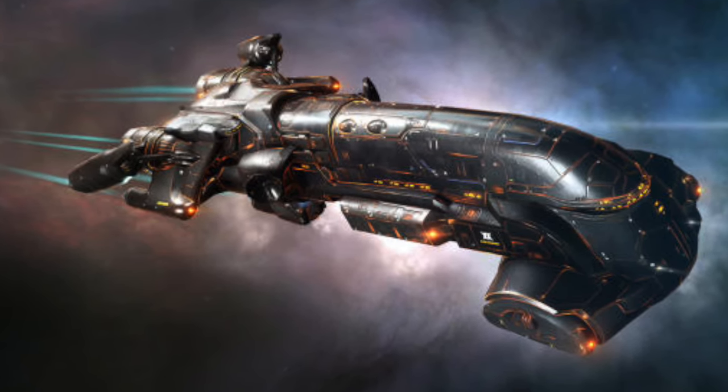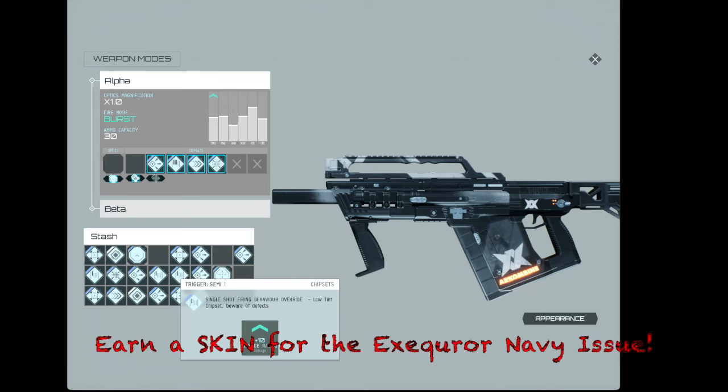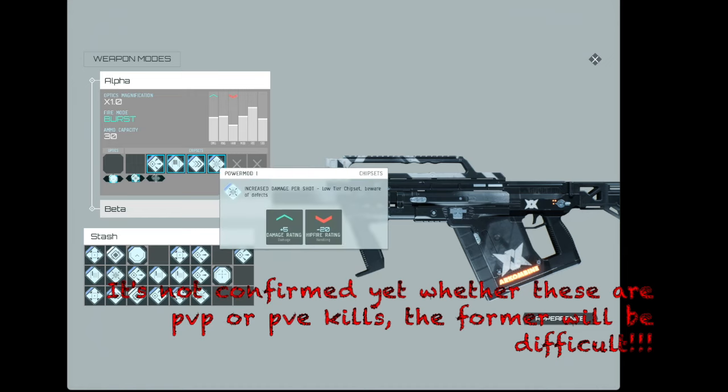If you can get 25 kills in automatic, burst, and semi modes — 25 kills with each — you're going to be awarded a unique skin after this event in EVE Online. Do pay attention to that if you're playing EVE Vanguard to earn unique skins; some of them can be worth quite a lot of ISK. I believe there was a skin worth something like 1.6 billion ISK.